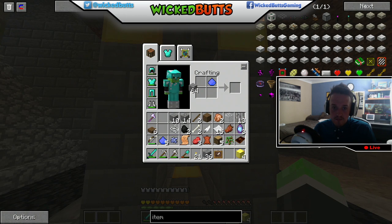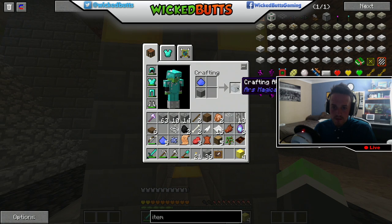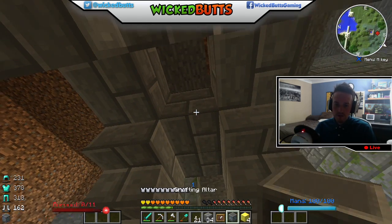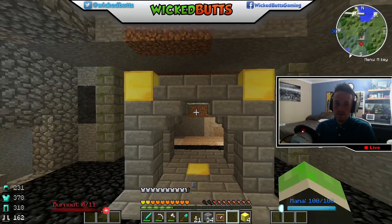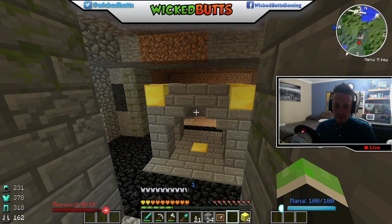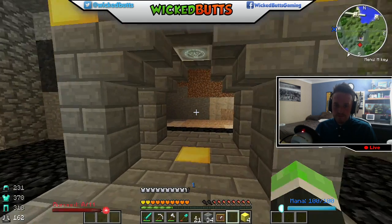Maybe on top — hey, there we go, the crafting altar, that's the one. So then if we hit stone block, stone block, crafting altar — perfect. No, that is right. It's just my FOV.